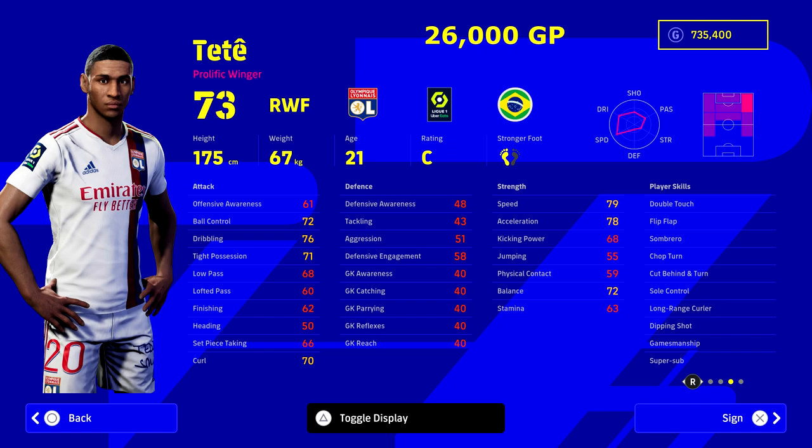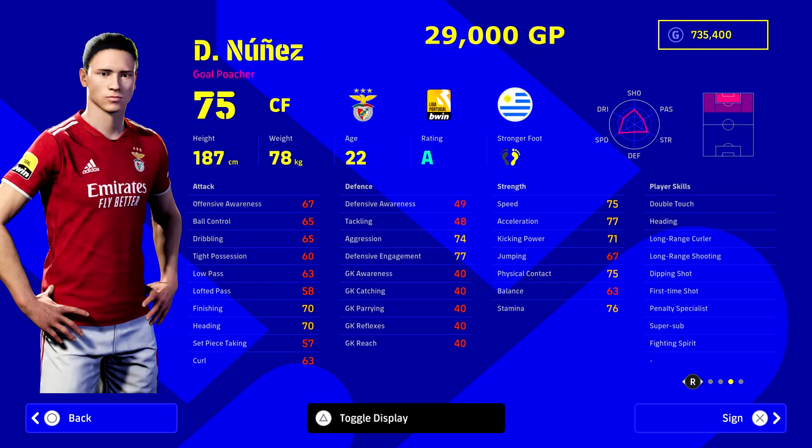Brilliant impact player — huge thanks to a few guys that gave me the suggestion on Dan James. Next up is Tete. I've seen a couple of guys on Twitter talking about this player, I tried him out and he's actually in my second squad now. He's 26,000 GP — a massive price — but if you look at his stats, he's got Super Sub as well as a load of other player skills, and he fits the bill perfectly.